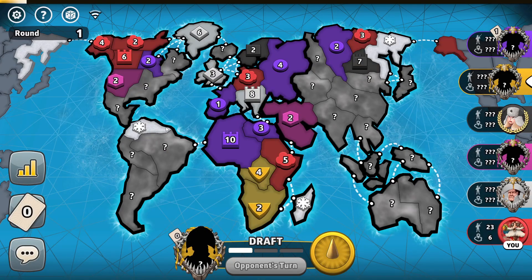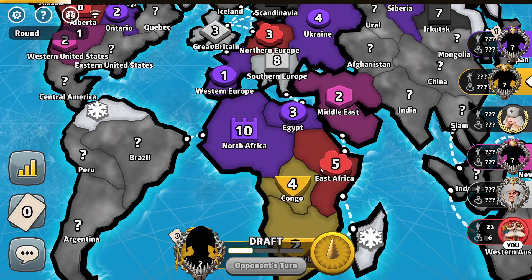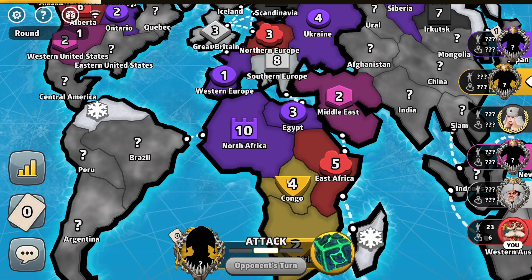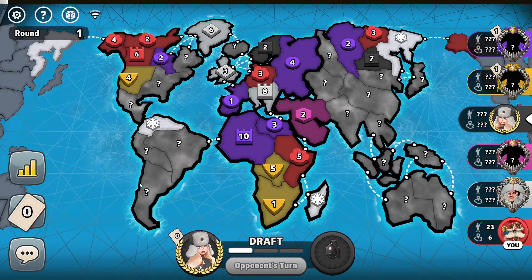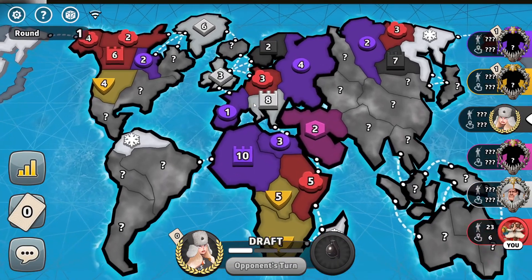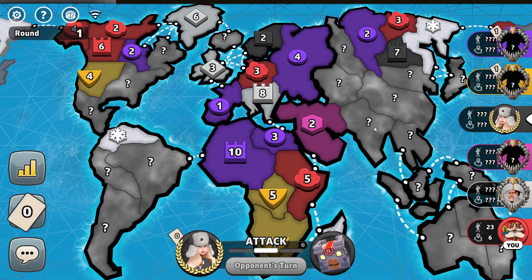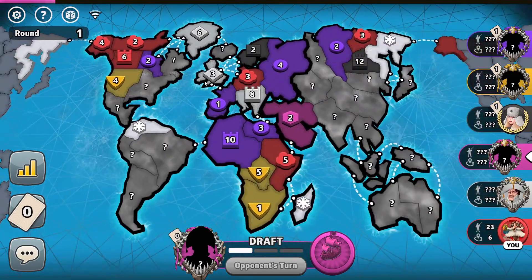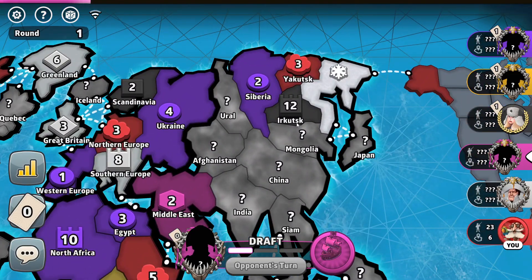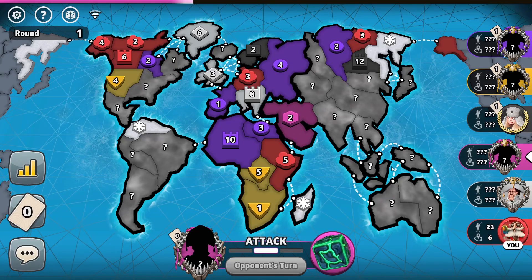Let's find out which player's capital spot is the best. The purple player's territory connects to 6 different territories, and counting their connections gives about 14 total — a very good capital spot. The black player's capital spot is bad; it only has a connectedness rating of 6. My capital also only scores about 8, so my capital is a bad capital spot as well.